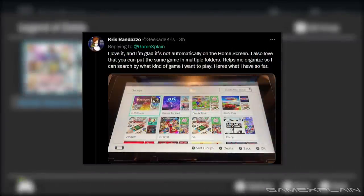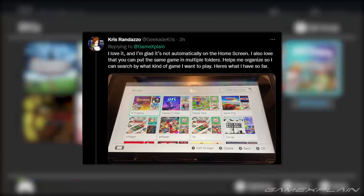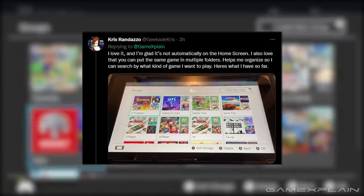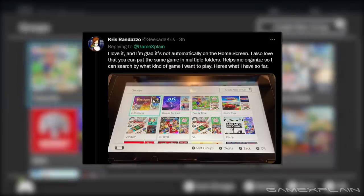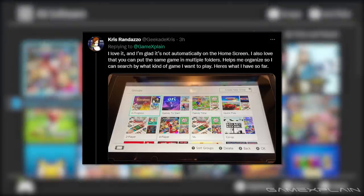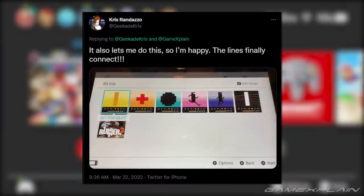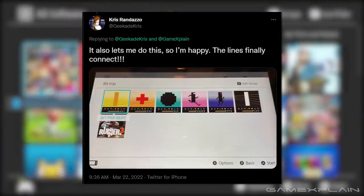Next up from Chris Randazzo, saying: I love it and I'm glad it's not automatically on the home screen. I also love that you can put the same game in multiple folders — helps me organize so I can search by what kind of game I want to play. So far they have: games in progress, games to start, family time, quick play, versus, co-op, etc. Chris also replied with a separate group they made for BitTrip, and it's really fun to see how all the title screens come together in one group.